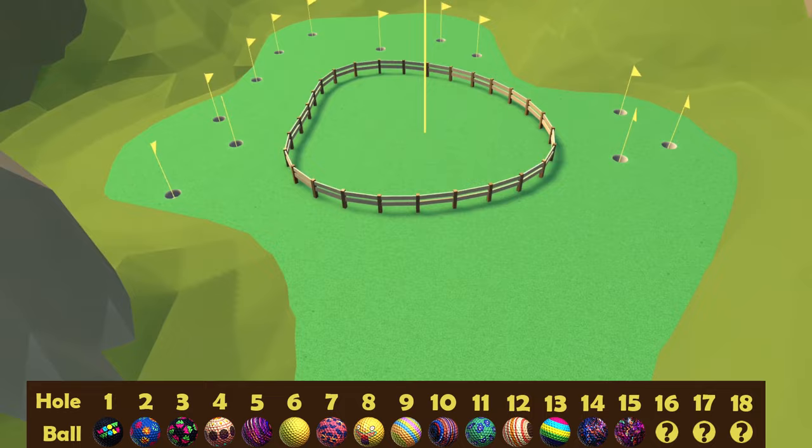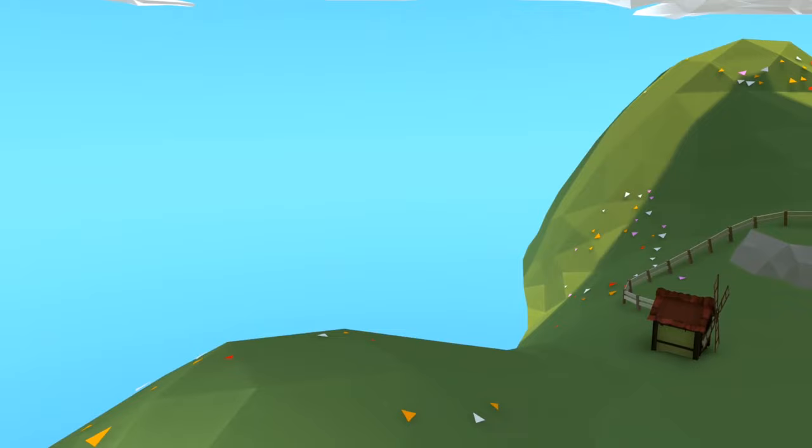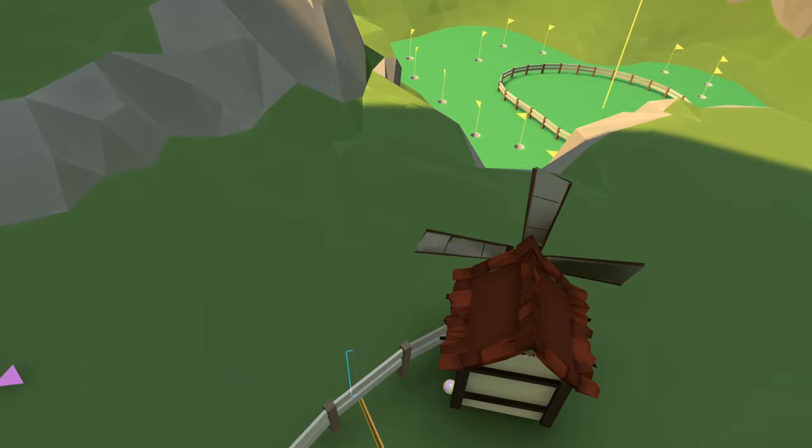Ball number sixteen — I really enjoyed this breakout room, this little Kyoto Valley trip room. It's going to be behind one of the windmills, and actually if you turn back from where you start this hole, this little windmill here, tucked behind it by the fence, is the ball.